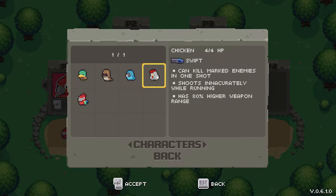Finally, we have the Chicken. He's got the Swift. Probably my favorite character. Can kill marked enemies in one shot — basically they have an X above their head for the Chicken. Shoots inaccurately while running, but also has an 80% higher weapon range, so that is amazing. Almost double weapon range. The shooting inaccurately while running is not really a problem because of all that range you have. Let's try the Chicken out. 4 out of 4 HP. Sounds good to me. Let's do this thing.